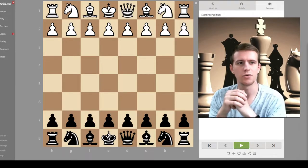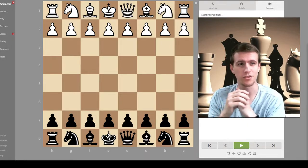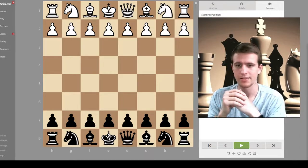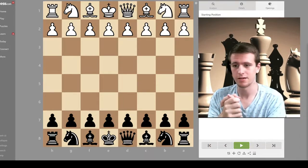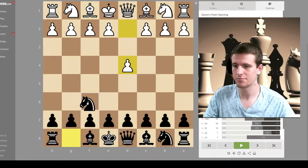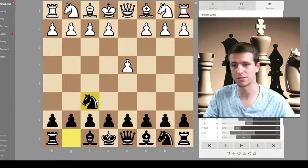Hey guys, welcome back. In this video we're gonna be taking a look at another really weird opening. If you missed the first one, go back and check the Ortho Schnapp Gambit — that one's a fun one. This opening comes from the Queen's Pawn opening, and it comes from a Benko Gambit.